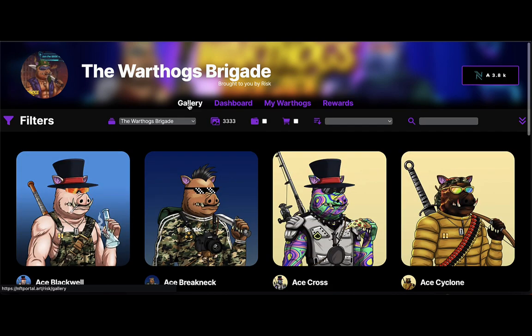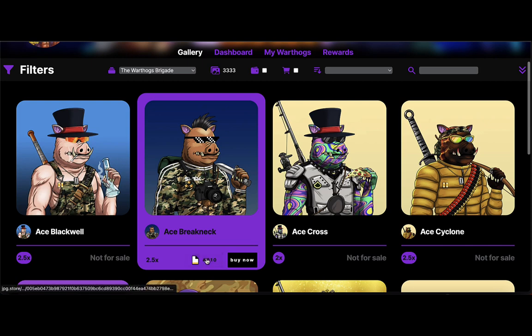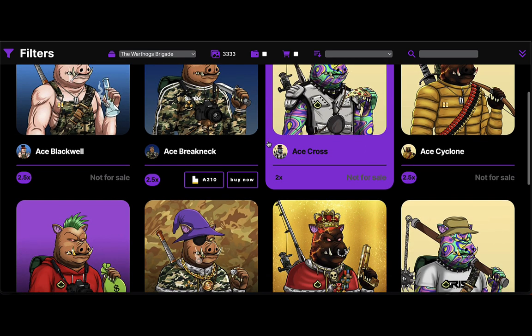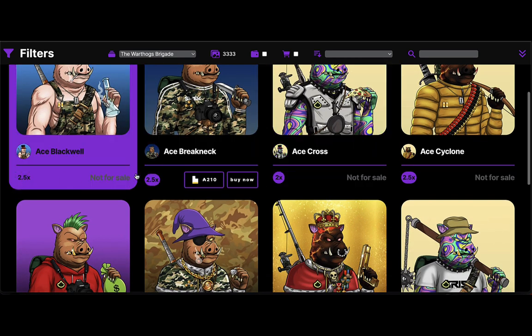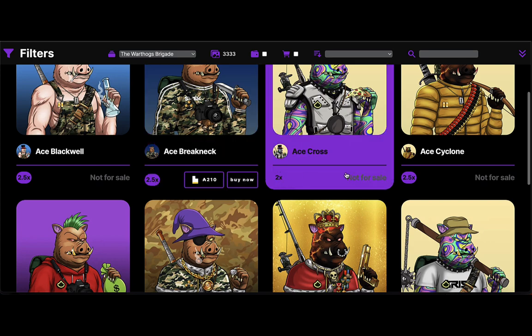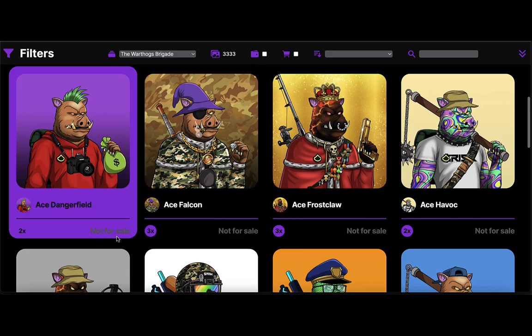There are a lot of options you can do here. This gallery is linked to the JPEG store and you can see which hogs are for sale. On the very bottom you're going to see the individual staking multiplier for each individual hog. I'll click on a couple of these — you can see a 3x, a 2x.